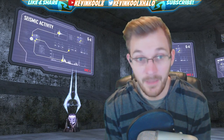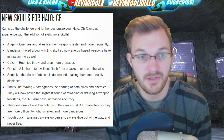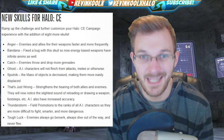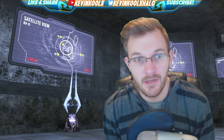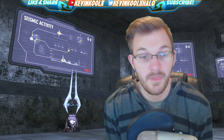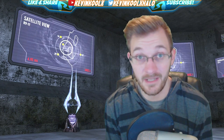Next, new skulls are being added to the Halo CE campaign: Anger, Bandana, Catch, Ghost, Sputnik, Thunderstorm, and Tough Luck. If you want to learn what each skull does, check the link in the description for the full update post.